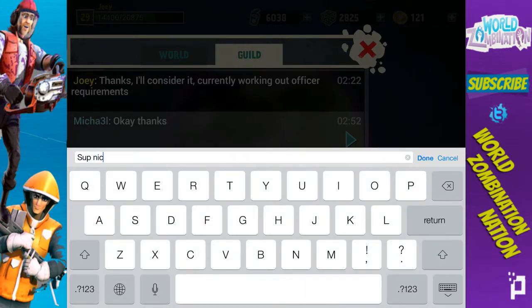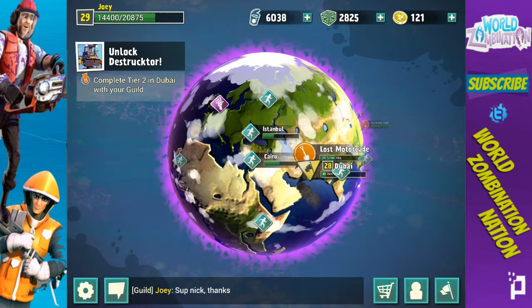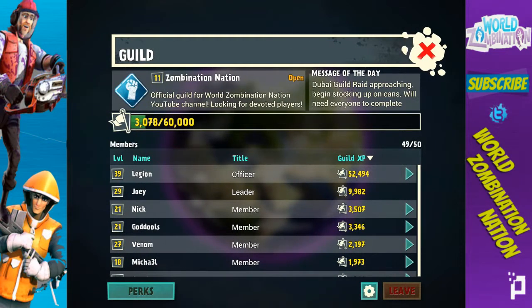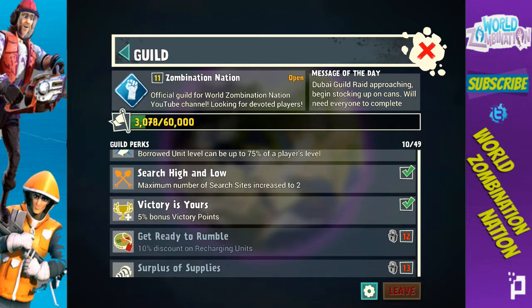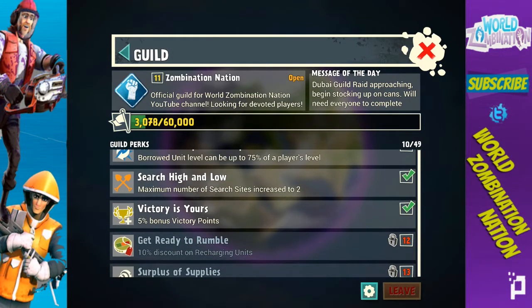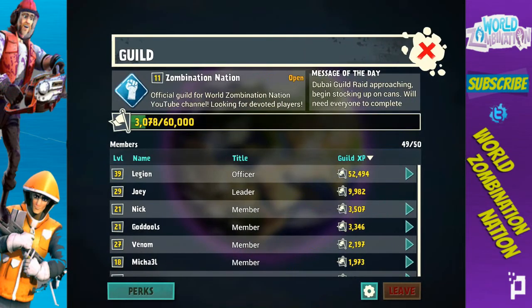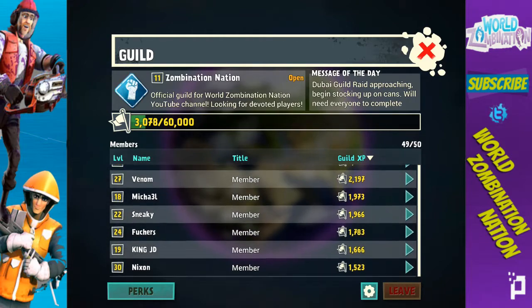Say hi to everybody — sup Nick, thanks! The guild is looking pretty good. Take a look — Nation guild just hit level 11 and got a new perk: plus five percent on victory points, which is nice. We're slowly getting on our way to level 12. Got a solid guild right now, everybody's looking good, some great members in here.